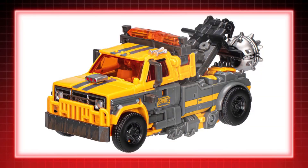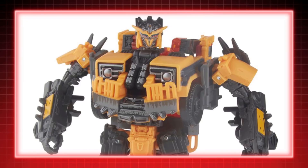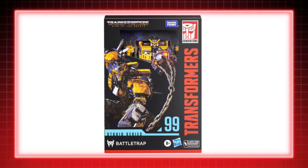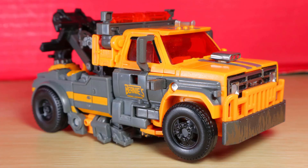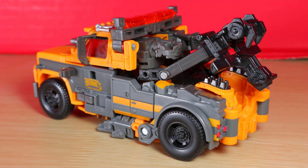With the film rolling out, there were a bunch of new figures in line with the movie, and Studio Series made an entire wave dedicated to it. With its first wave, Battle Trap was released as one of the Voyager-class figures. Battle Trap transforms into a heavy-duty tow truck. I love the particular colors, with the creamy orange compared to the dark gray as a secondary deco — it reminds me of those evil Tow-Line figures.